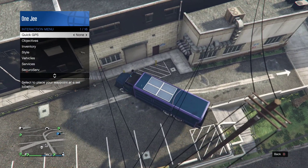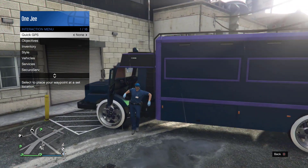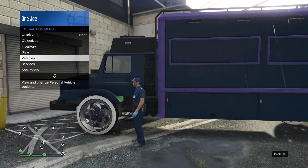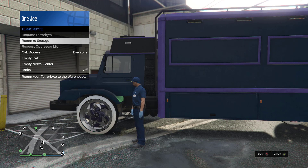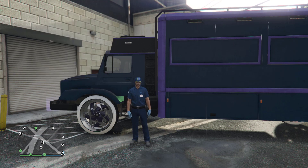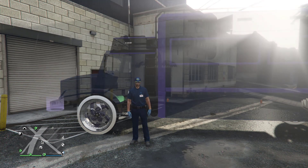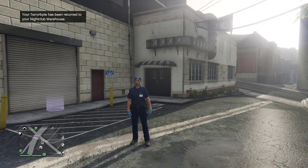Remember how we parked our street vehicle? Go ahead and park it like this. Get out of the vehicle and do not move. Go to Services, go to Terabyte, and select Return to Storage. When you return it, just stay still until your Terabyte disappears. Give it a few seconds — it doesn't matter how long it takes, just stay like that until your Terabyte has disappeared.